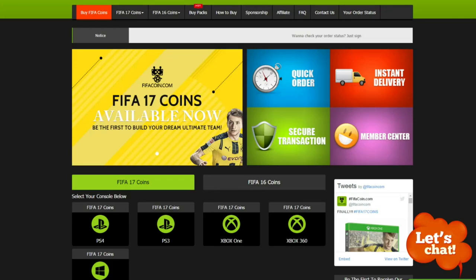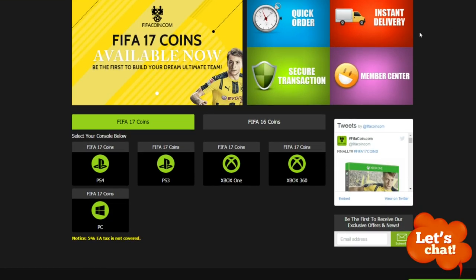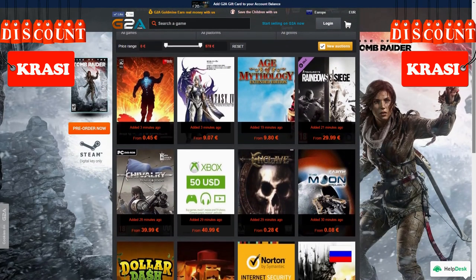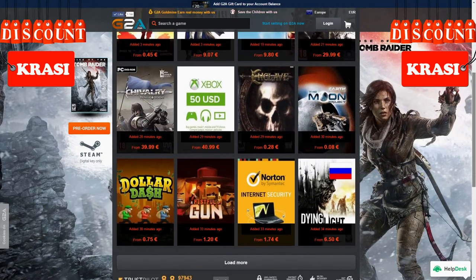For cheap and safe coins, go check the link in the description and use Krassi for a cool discount. And if you want to buy cheap game codes and prepaid PSN and Xbox cards, G2A is also down below. How's it going guys, my name is Krassi and welcome to another FIFA 17 tutorial.